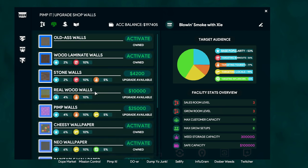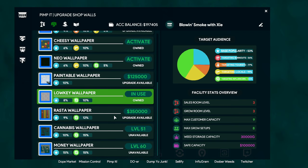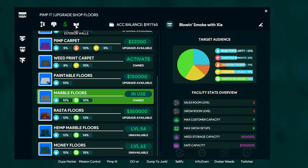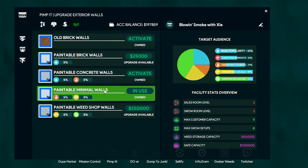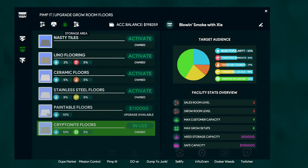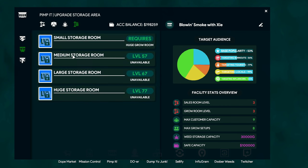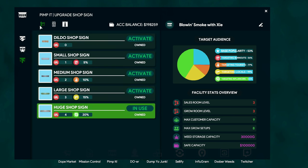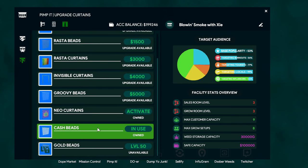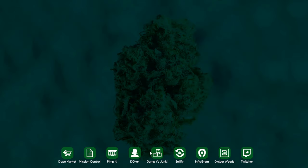You can upgrade your walls and they have certain buffs, same thing with floors and the exterior wall. The grow room is the same - you can do the walls and floors. There's extra storage area which I don't have yet but you can add it later. There's also the shop sign which comes with buffs, a doorbell - I use quiet mode but you can buy others if you want to hear people come in - and curtains which are mostly aesthetic.